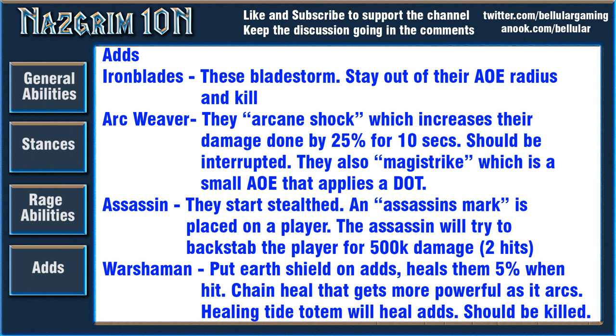Overall this seems like a pretty awesome and really fun fight. The key to winning is rage management — make sure tank stacks work for you to keep his rage down, and make sure players aren't taking unnecessary damage from his abilities. As long as you're good at keeping rage down and your basic raid awareness is solid, you should be fine. Adds like the Assassins and Iron Blades, along with his rage abilities, will punish players who aren't paying attention. That's been it for my preview — thanks for watching and I'll see you next time.